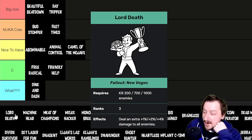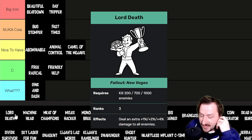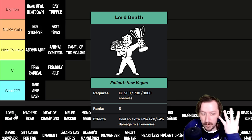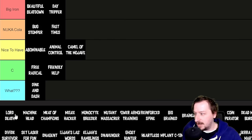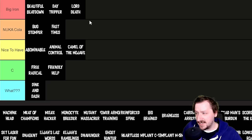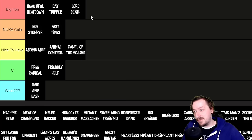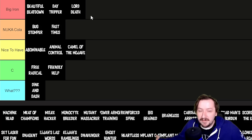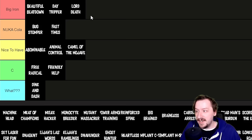Lord Death is probably one of the easiest perks to get if you're not doing a pacifist run — you just have to kill 200, 700, or 1,000 enemies for 1, 2, and 4% more damage towards everything. I'm putting Lord Death into the Big Iron tier. Killing 1,000 things is not that difficult in New Vegas, and once you do, 4% more damage applies regardless of your build.